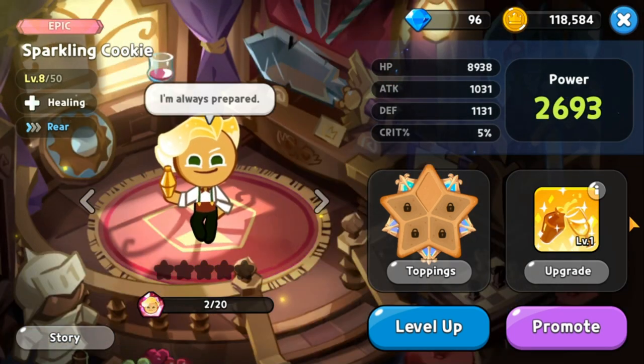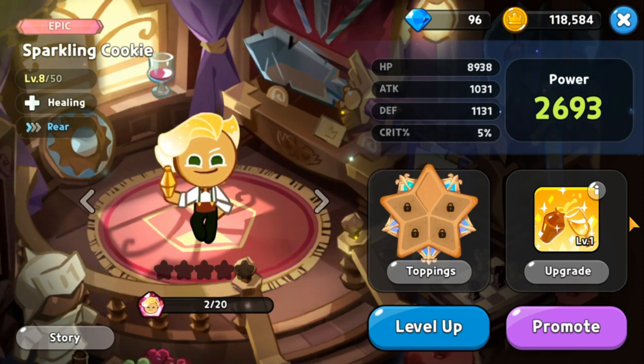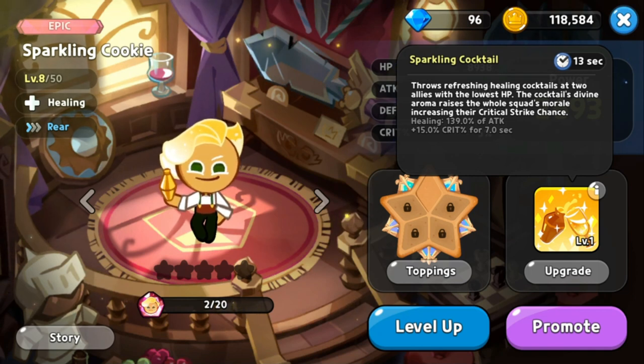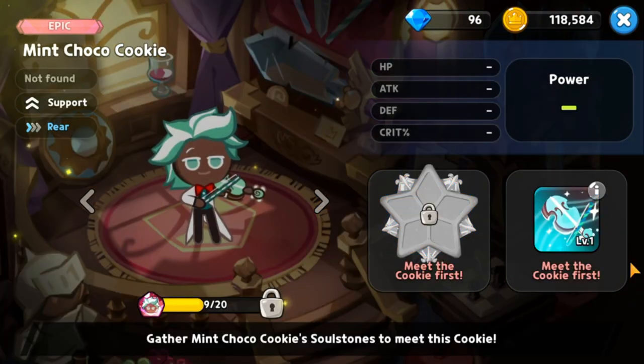At rank 10 we have Sparkling Cookie, an epic healing cookie. His skill Sparkling Cocktail has a 13 second cooldown. He heals the two allies with the lowest HP and increases their critical strike chance. Healing is 139 percent of his attack, so his heal scales with attack.